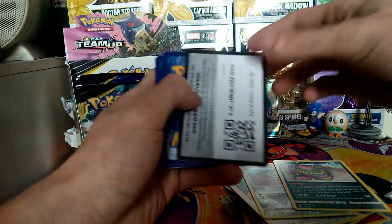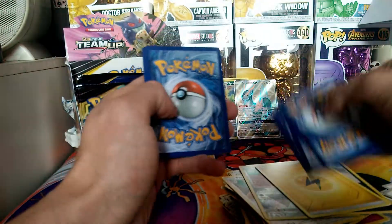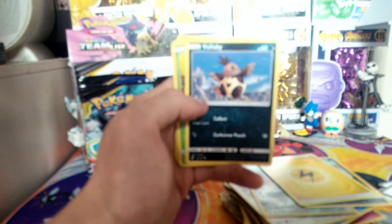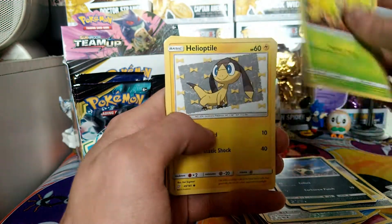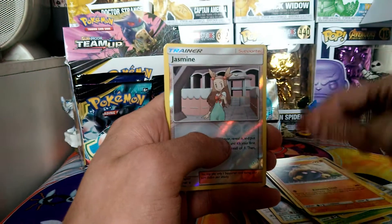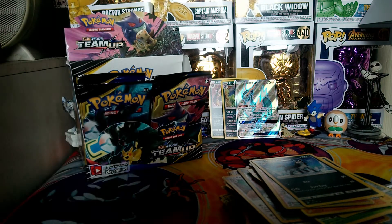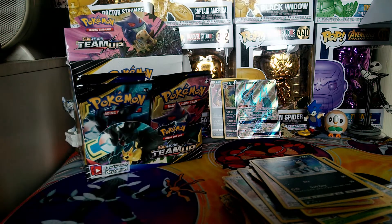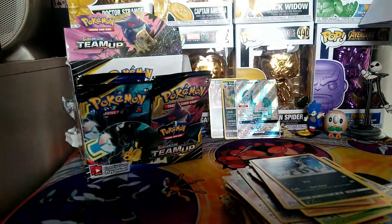Let's open our last pack of part two. We got a lightning energy — not getting another metal energy this part. We have a Volaby, a Weedle, a Helioptile, an Exeggcute, a Ferroseed, a Heliolisk, a Buff Padding, a Kabuto, a Reverse Jasmine, and a Mythiana regular rare. Part two is completed — we managed to pull two holos and a full art Cobalion GX, so very pleased with the results. Stay tuned, like, comment and subscribe, and I'll see you in part three!